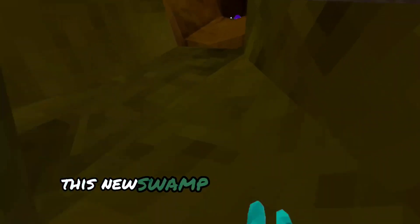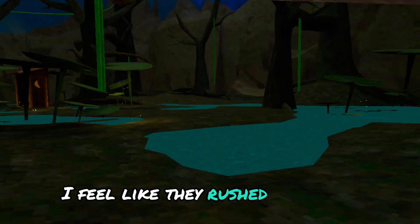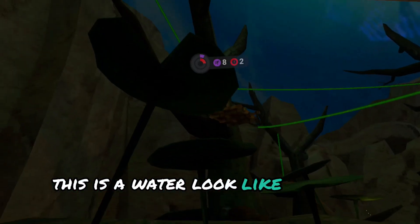This new swamp map is kind of buggy because I feel like they rushed it. The water is not really water — it's more like a water flow where you just walk through it, and the lily pads give you an extra boost so you can just go up.